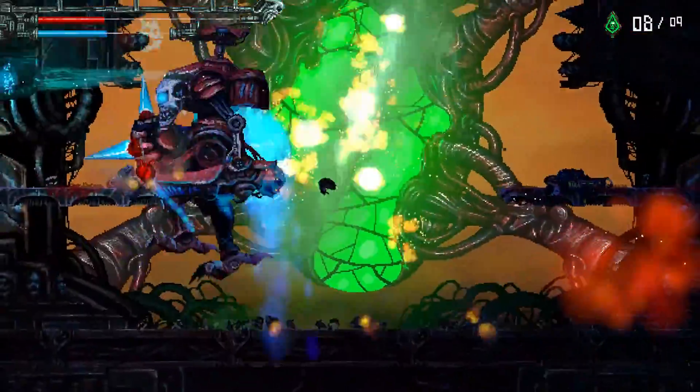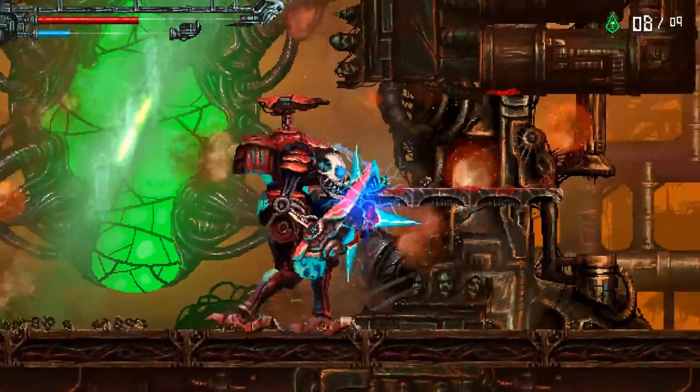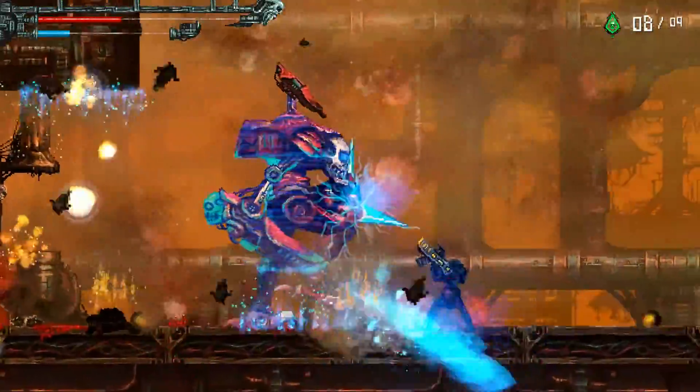We're kind of stuck in here until we destroy all of the surrounding machinery. The core is about to explode — get out of here. Silver's going to have to make a dash across to the right.